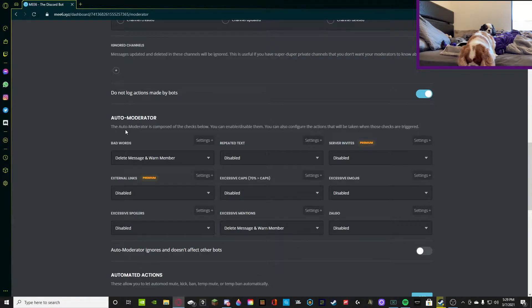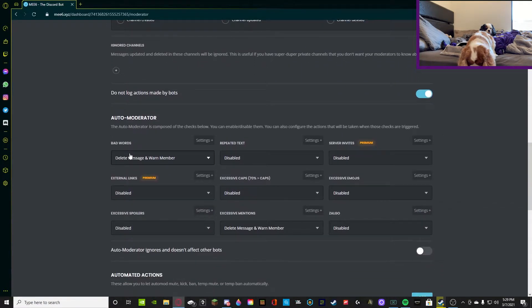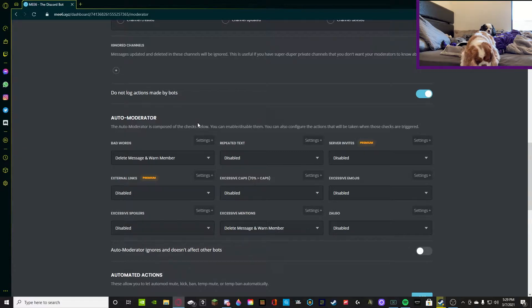We're going to go to the auto moderator section right here. If your auto moderator is not working, you're going to want to make sure that you either have everything enabled correctly or your role is in the correct space. Now that we're in the auto moderator section, I'm going to be showing you guys how to actually enable this and make sure that it works.